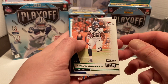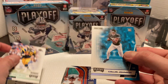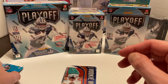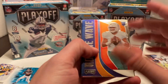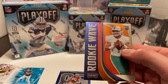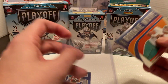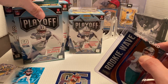We have Melvin Gordon for the Broncos, Eric Dickerson, and then a Goal Line rookie of Colin Johnson, wide receiver for the Jaguars — not numbered or anything. Then we do get a Rookie Wave of Tula — sharp-looking card. It does have the chrome to it, which I personally always like. Big fan of pretty much any type of chrome products, so nice to pull one of those.